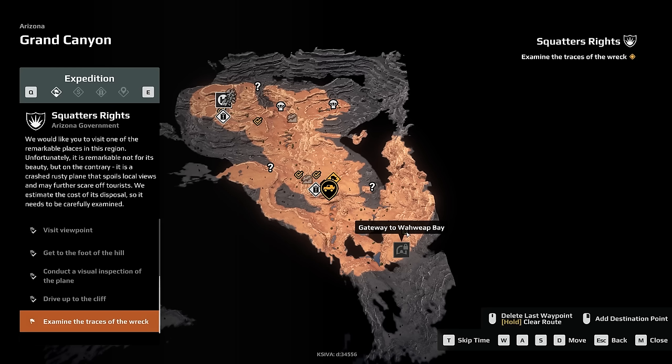Gateway to Wowie Bay. So this plays just like SnowRunner and MudRunner, where every map has more maps that you gate to. There are four maps in Arizona, and I believe four maps in the other map as well. So there is quite a bit of content here. I have no idea how big the map is because everything is dark, but we can assume it's quite large — as per usual in this series.